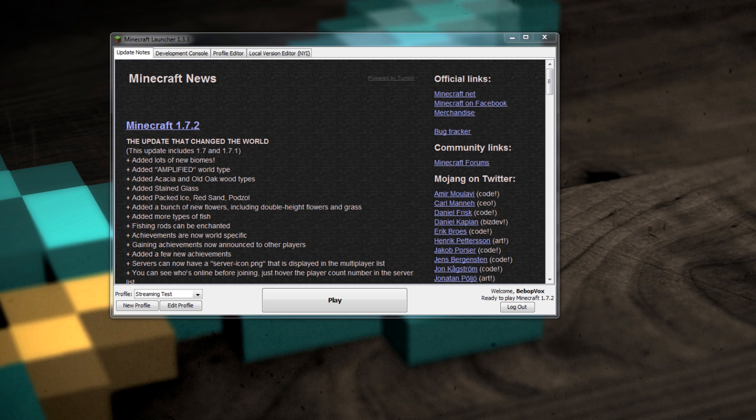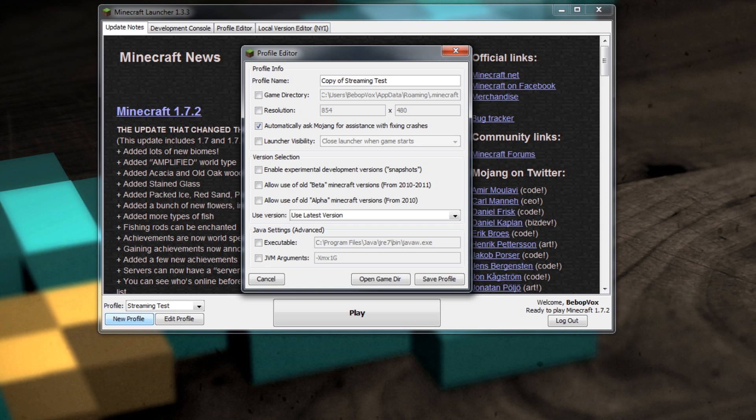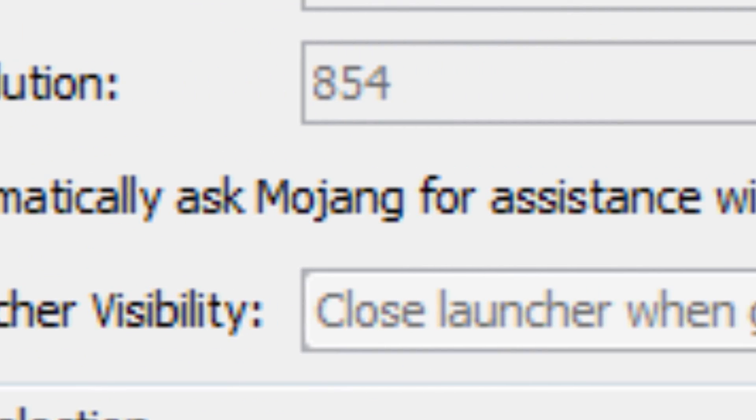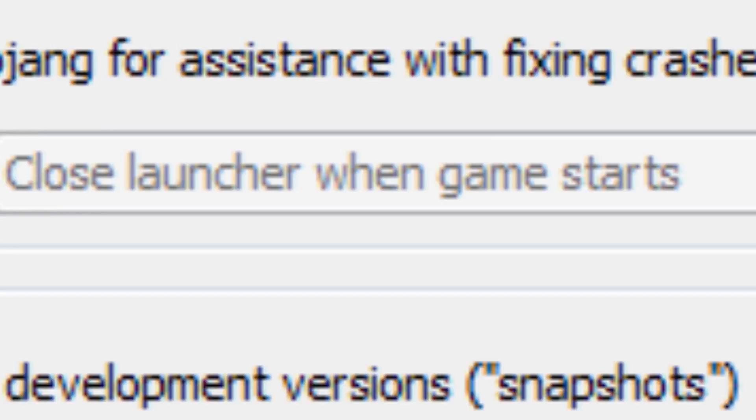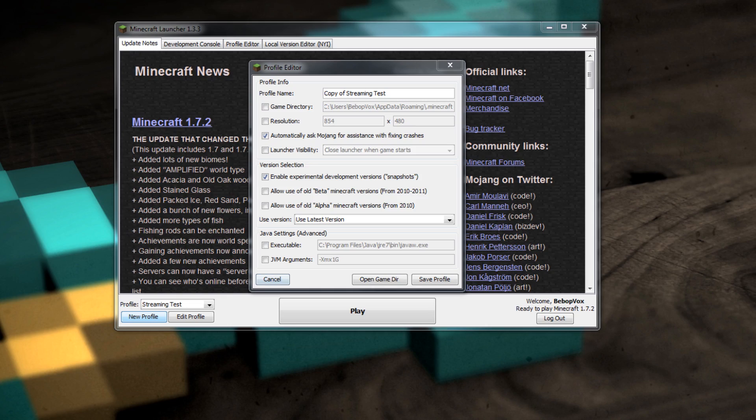First off, how do you get it? Go ahead and hit New Profile and create your new one that's being experimented with. In the version selection, click 'Enable experimental development versions' — aka snapshots — and go ahead and click 'Use the latest version.' Then save it something clever like 'Live Stream Test' and from there you can go ahead and get started.